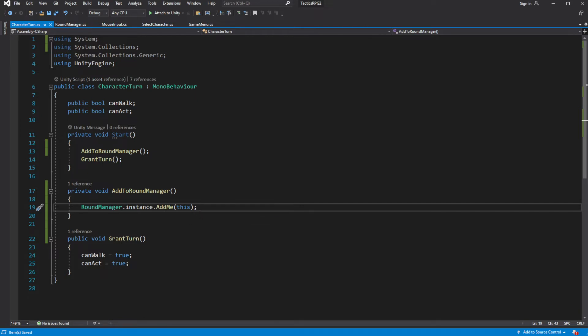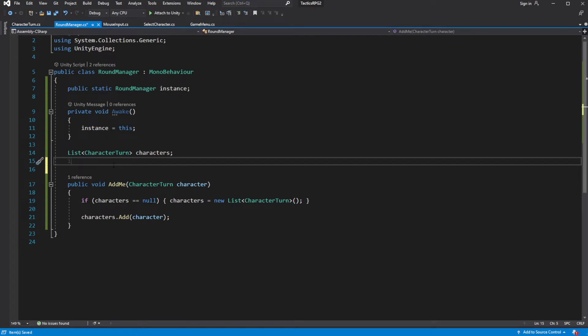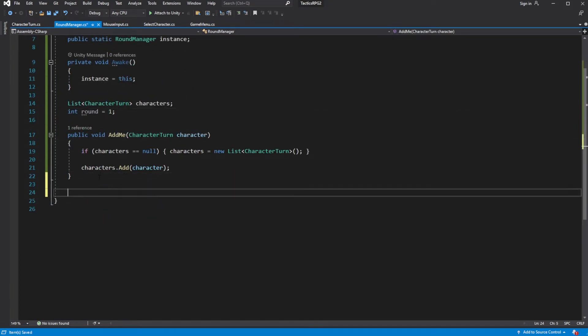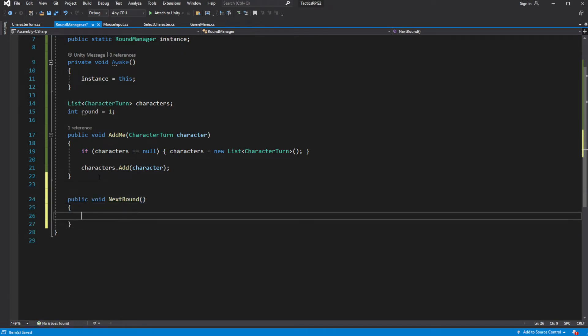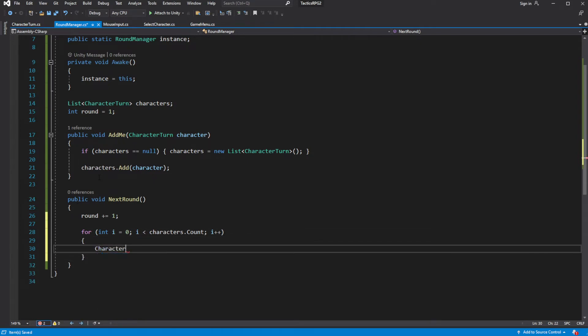So we have a list of all characters which can take a turn in the round. Now when we are done taking actions in the round, we want to click Next Round and it will iterate the round. In the RoundManager, create an integer variable for RoundCounter, create a new public method called NextRound, add plus one to the RoundCounter, and iterate through all characters in the list to grant them a turn.